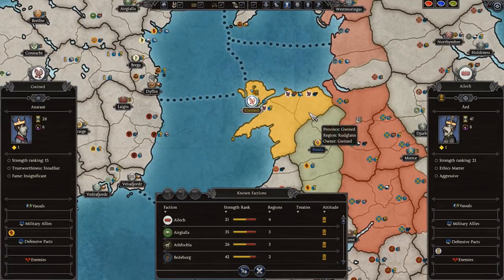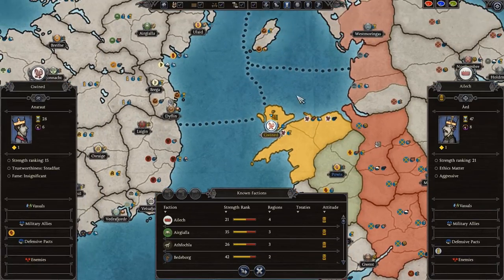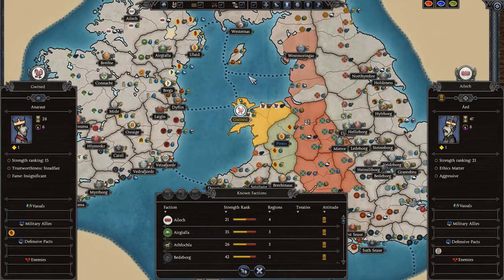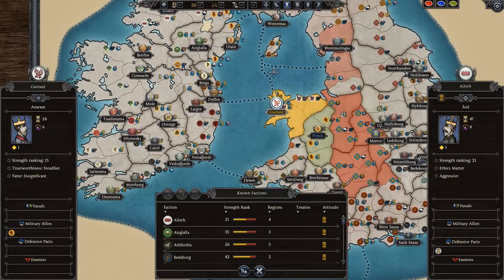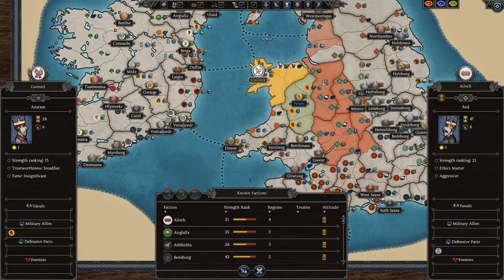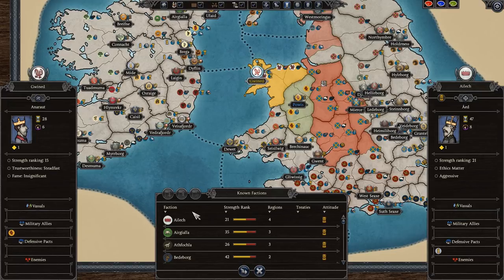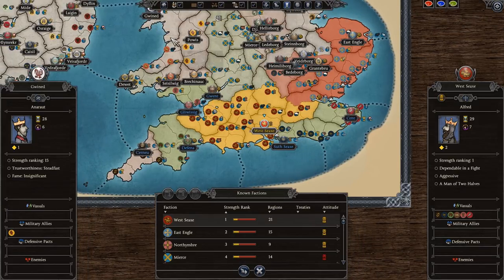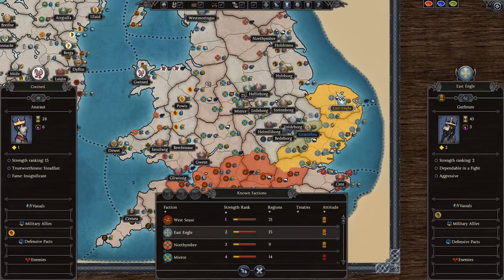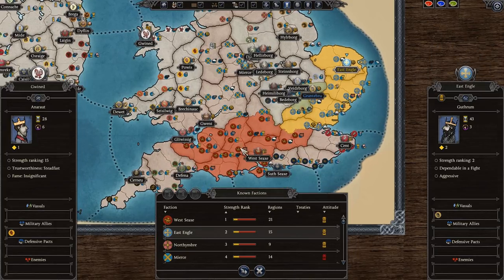Opening Diplomacy, you can hold the left mouse button to drag the map and scroll with the mouse wheel. It shows all factions in Britain — left side is our faction, right side is the AI. You can sort by alphabetical order or by strength. Wessex is the strongest faction, shown in yellow, with green factions being friendly towards them, grey being neutral, and red or pink having disdain. East Anglia is the second biggest.